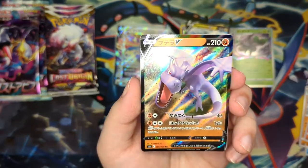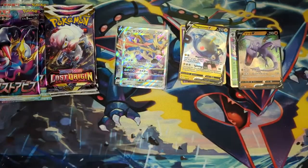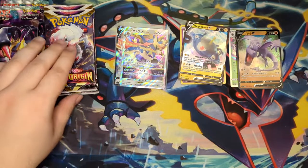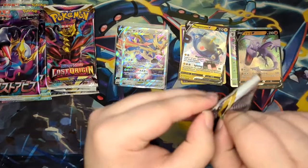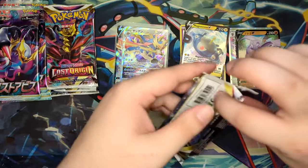An Aerodactyl V! They're neck and neck — this is actually going to be close, unless we pull an Alt Art or a Trainer Gallery card. So far not crazy pulls, but we've got two Vs and two Holos.